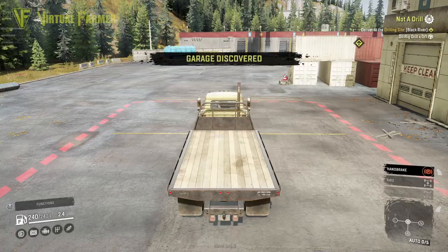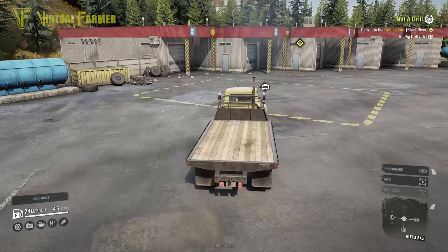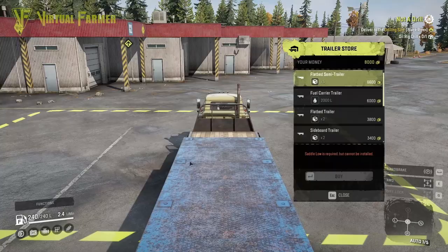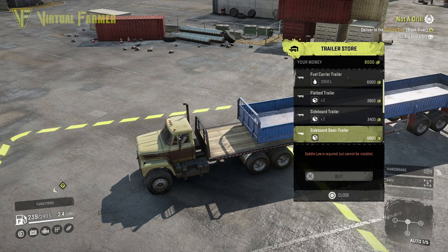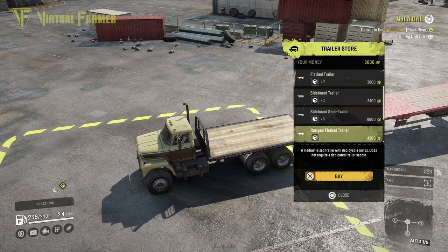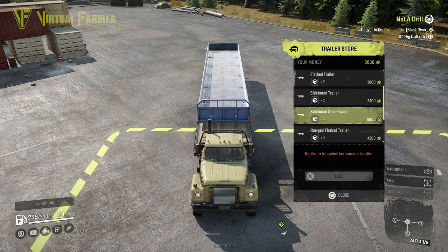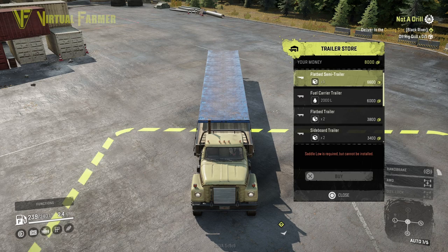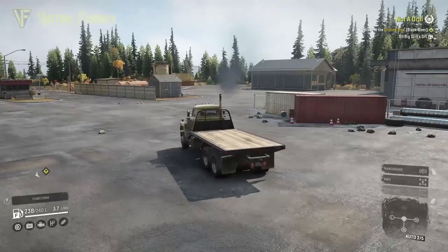Now what can we do - I'm going to leave the garage and come out and just pop over here and look in the trailer store for something that can take five times cargo. That's going to be a fairly big flatbed. Oh wow - flatbed semi-trailer, that would do it! 600 fuel carrier, flatbed trailer times two, sideboard semi-trailer 600, ramped flatbed trailer only takes four... heavy duty low boy, no. So it's going to be either the sideboard semi for 6,800 or the flat semi. We need a saddle low - let's put a saddle low on this.